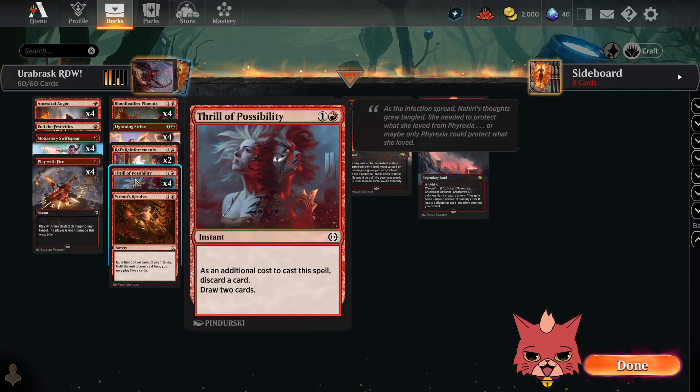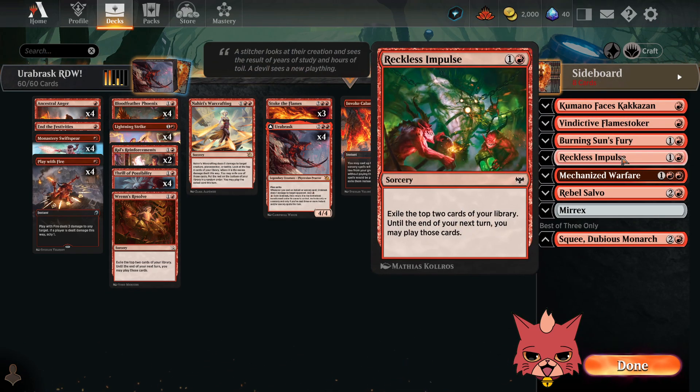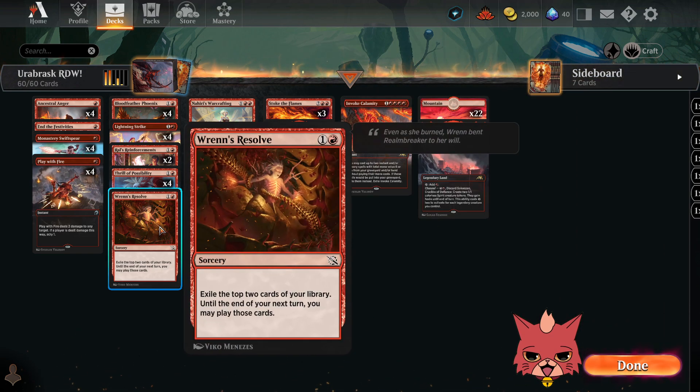We also have a single Ren's Resolve, which could also be a Reckless Impulse — they read the exact same, just different names. Reckless Impulse technically rotates out later this year where Ren's Resolve does not, so we're playing the new one. Exile the top two cards of your library until end of your turn — you may play those.